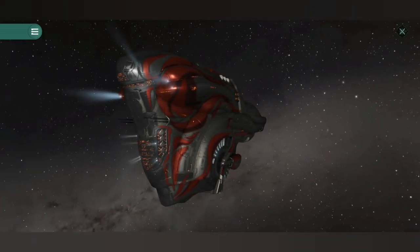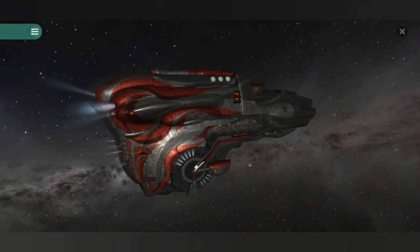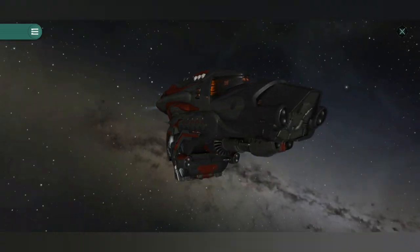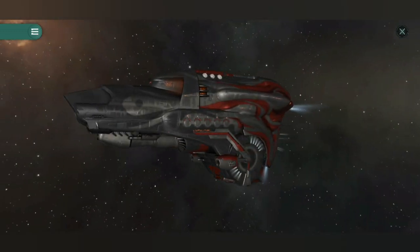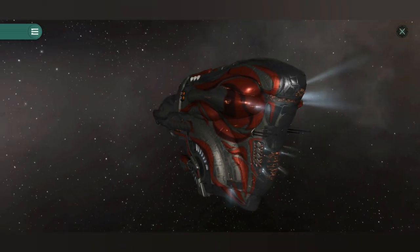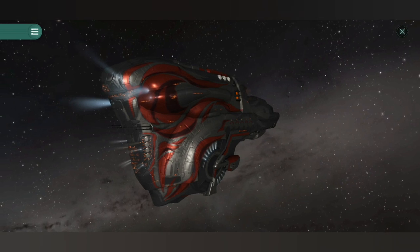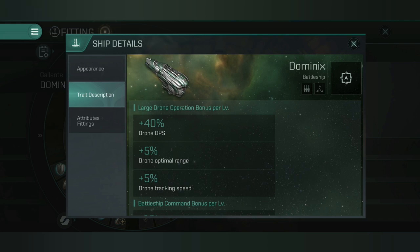The Dominix is a Tech 1 battleship from the Gallente Federation. I would say this is the most versatile battleship in EVE Echoes. Its predominant focus is being a drone boat, able to use various different drones as it doesn't have a specific bonus to one type — it has a bonus to all drones. Also for the high slots you're able to fit whatever you want; there's no specific bonus, so whatever your weapon choice is, whatever you're skilled in, you can throw it on the ship to fulfill different purposes.